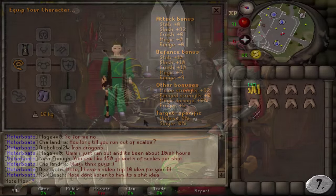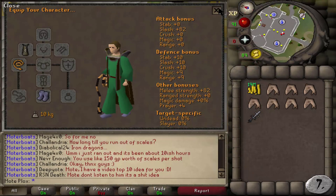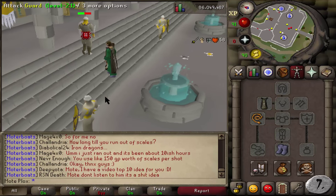Number 7: 70 Attack. I think everybody watching this video knows why this is on the list. Everyone wants the Abyssal Whip, and I have always been obsessed with the sound that it makes.